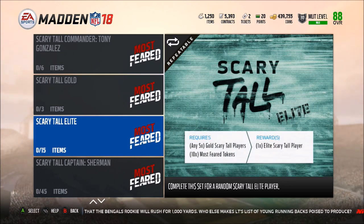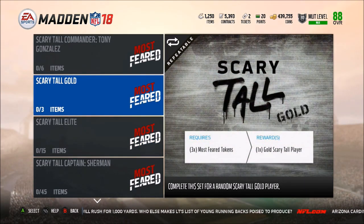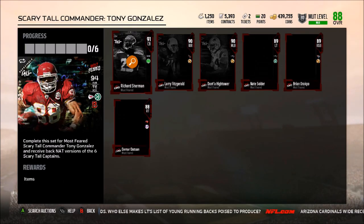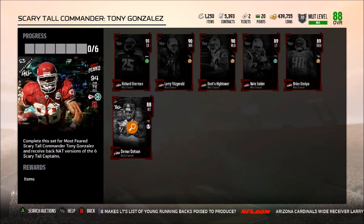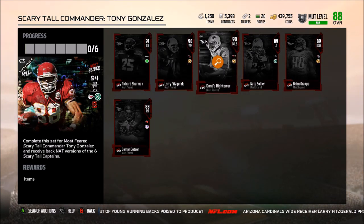To get a Scary Tall elite, you need any five gold Scary Tall players and 10 Most Feared tokens to get yourself an elite Scary Tall player. Three Most Feared tokens get you one gold player. You also have the Scary Tall Commander which is going to be Tony Gonzalez - you need to have every single player and put them in the set. Once again you get back those players but they're going to be NAT.